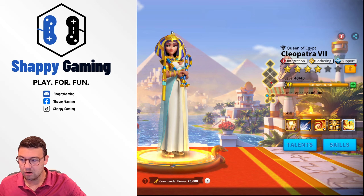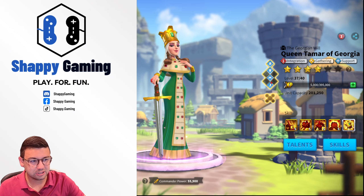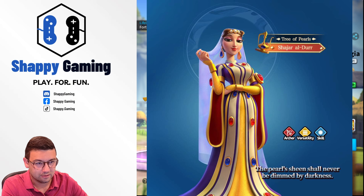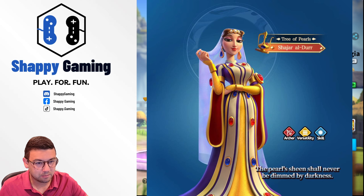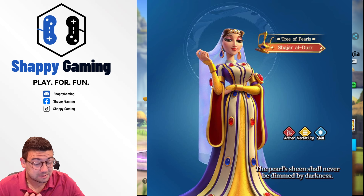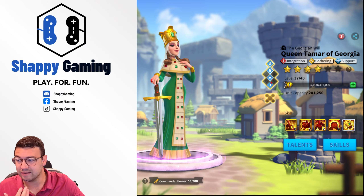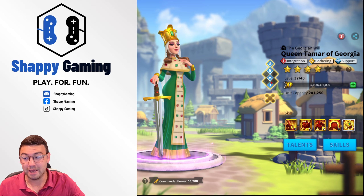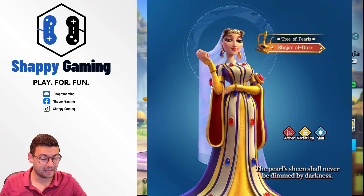Comparing her to some other in-game characters — we have Cleo, we have Matilda — I actually think she looks a lot like Queen Tamar. She's got the little beads on her dress and Queen Tamar looks pretty similar. I'm expecting this commander is probably going to be part of one of the Arab civilizations, which is awesome because there really haven't been a lot of commanders there since Mehmed, Osman, and Tariq.